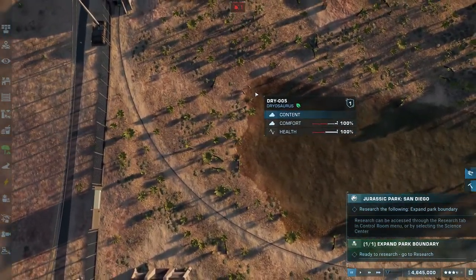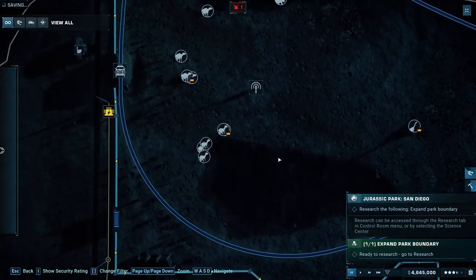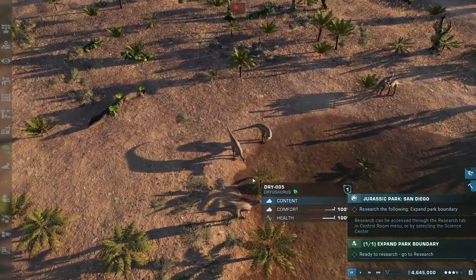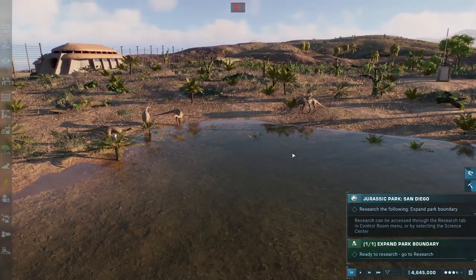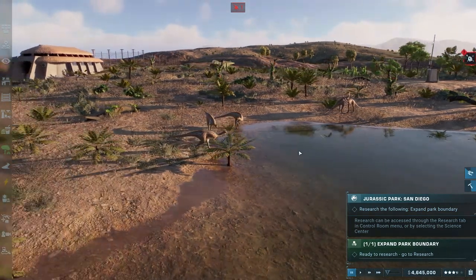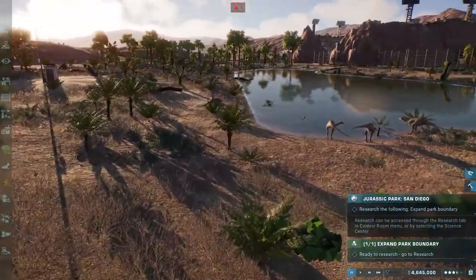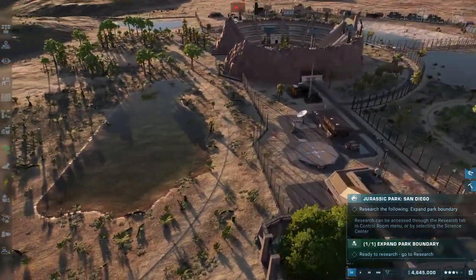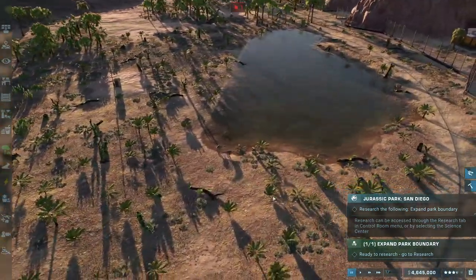So if you look at the enclosure, we have one, two, three, four, five Dryasaurus. We only need three. I really don't want to get rid of any of them — they did just release them — but it is causing a bit of an issue.